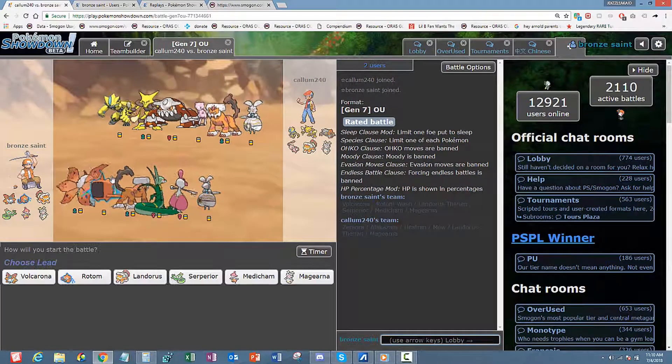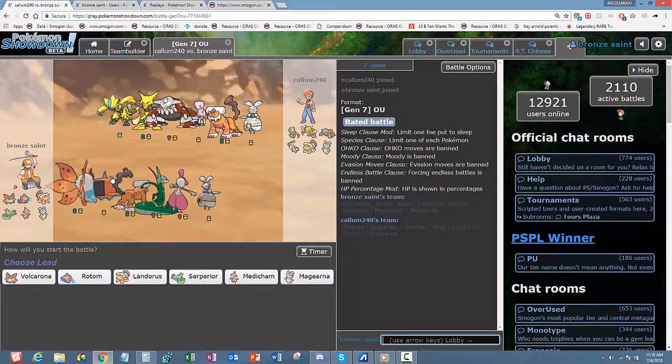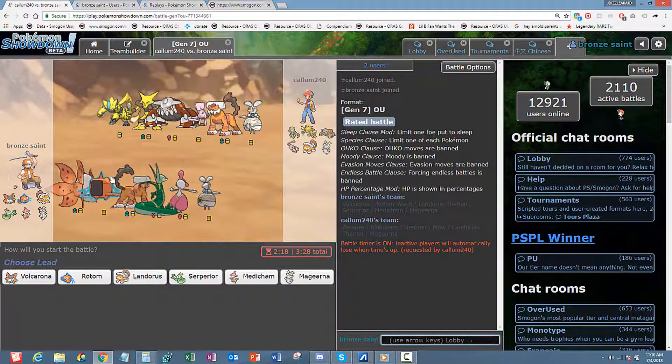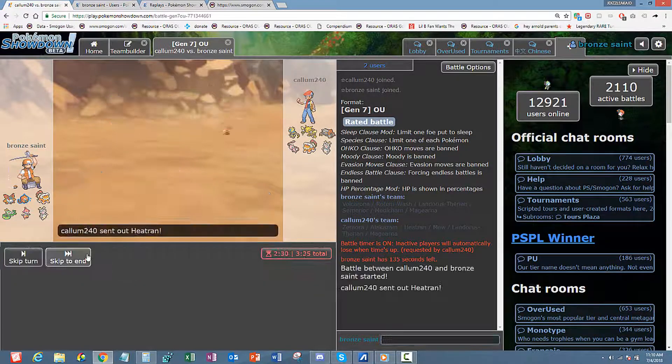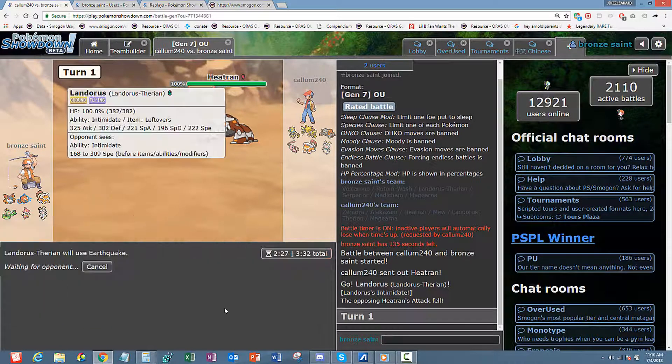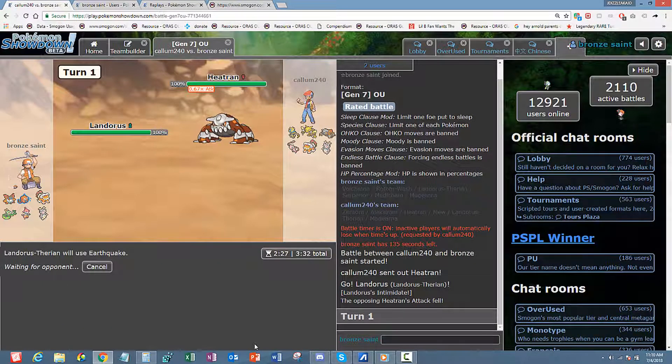So this guy's running Zero Aura — I like to call it Zoroark even though it doesn't spell right. He can either lead with Lando, Zoroark, or Mew. I'm thinking Lando is good for me to lead with, so I'm just going to go ahead and hit that. He goes into Heatran so I'm going straight for the Earthquake. I have no time for predictions — I can just get up my Rocks.